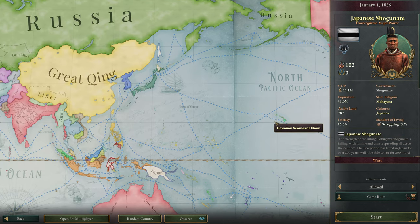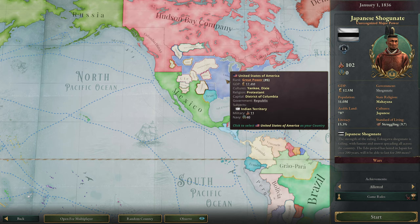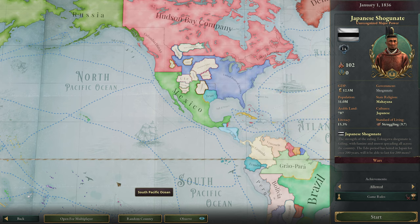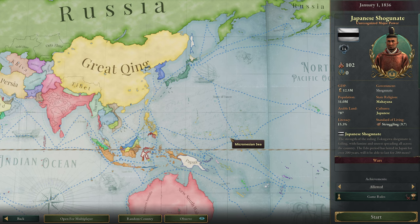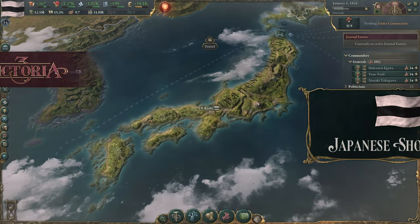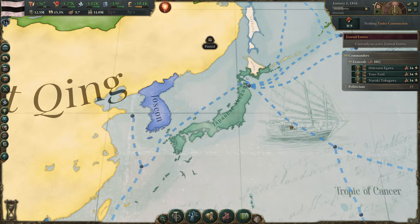The US isn't actually a huge concern — they are a great power, but they're not the greatest power at this stage. So that's fine. We're going to play as the Japanese Shogunate here and see how this goes. This is going to be interesting; I've not started as this before and I have absolutely no idea what to expect.